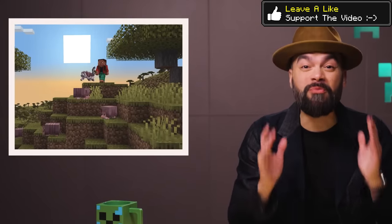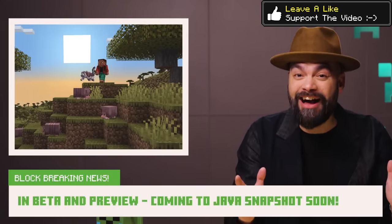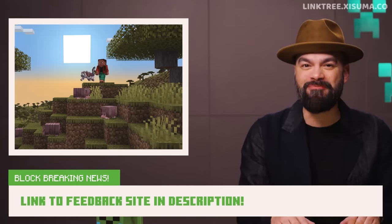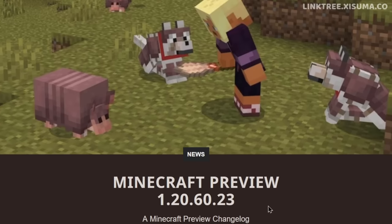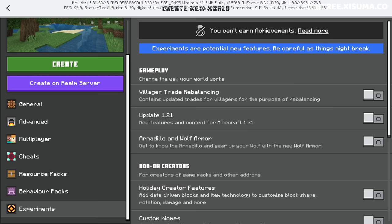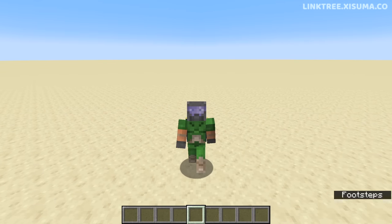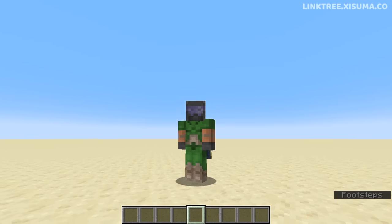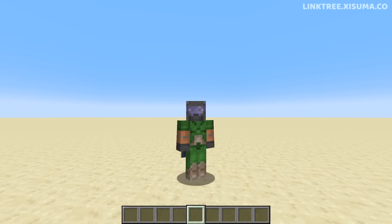The news today is that we can get hands-on with this new mob as it's part of Bedrock's Preview Edition, and it'll soon be coming to Java Edition Snapshots as well. This Bedrock Preview is for 1.20, but to see the Armadillo and the Wolf Armor it's in its own category — Update 21 is actually separate. This raises the question of whether the Armadillo and Wolf Armor might make their way into a minor edition like 1.20.5.